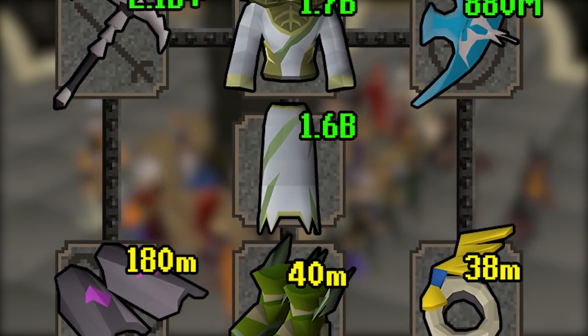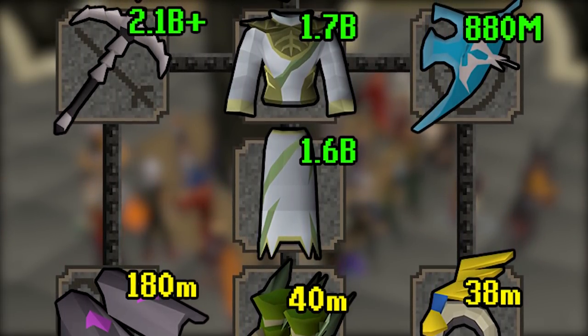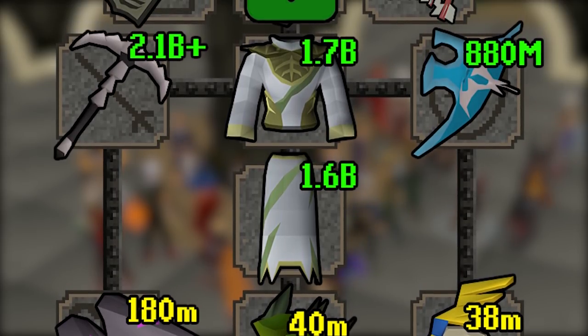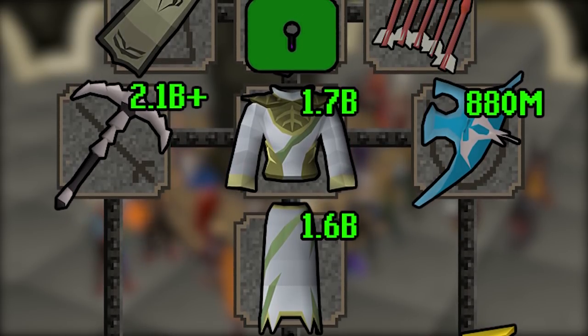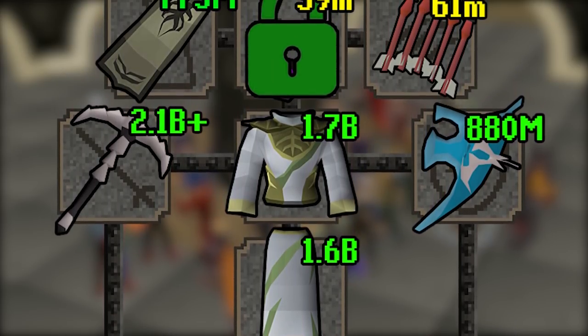The way this works is when I go out to buy an item for the series, I'm going to be buying the most expensive item in that slot at the time. Once I've bought an item for a slot, it is essentially locked in unless I decide to sell it for some reason.